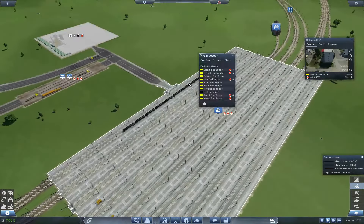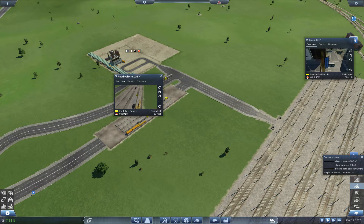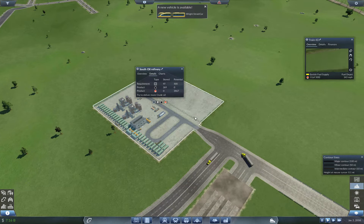Even though we're not supplying very much, we should still be making money. This is south fuel supply. How are we doing over here? All of our fuel supplies are low because we're not able to make it fast enough. We're only producing 500, and we had tons that needed to be made.